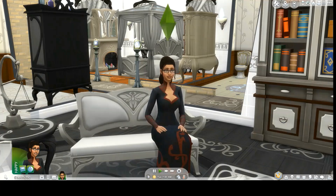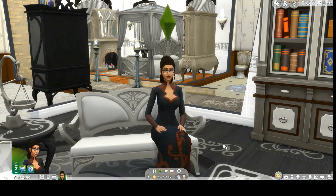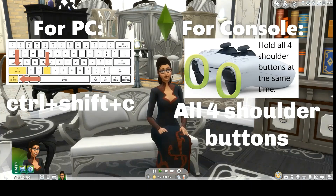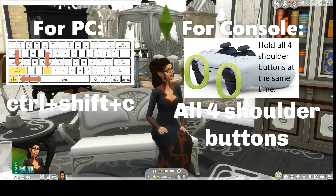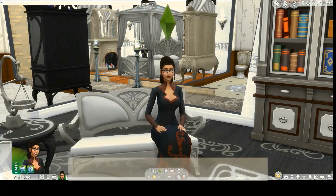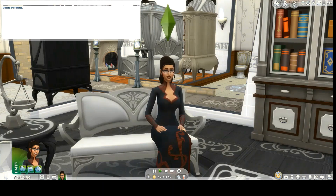Hello and welcome to my channel. Today we are going to go over cheats for Spellcaster for both PC and console. To get started, if you're on a PC hit Control+Shift+C, and if you're on a console hit all four shoulder buttons to bring up the cheats bar. Type in 'testingcheats true' and hit enter, and it will say cheats are enabled.